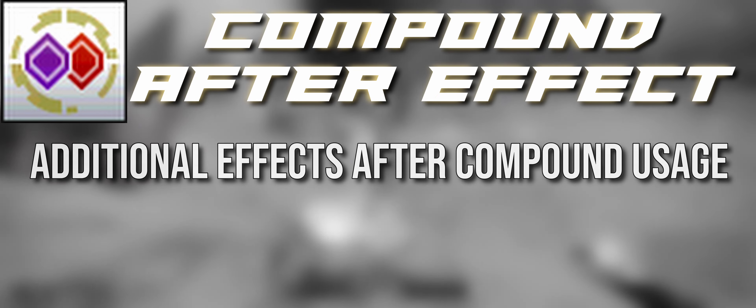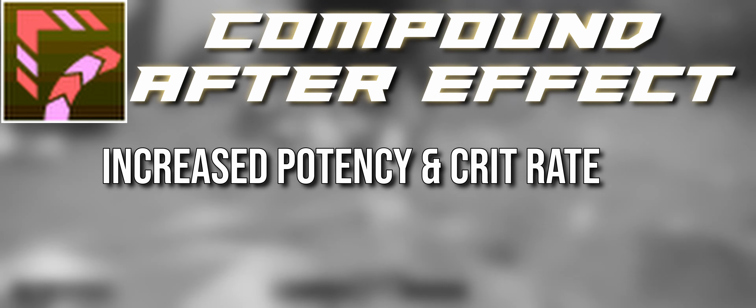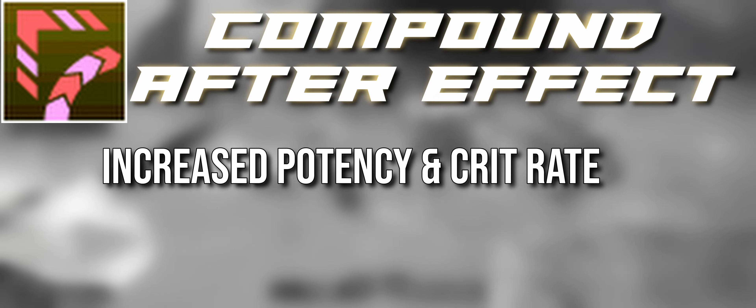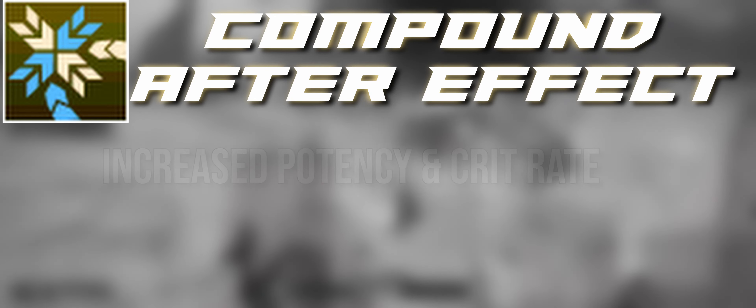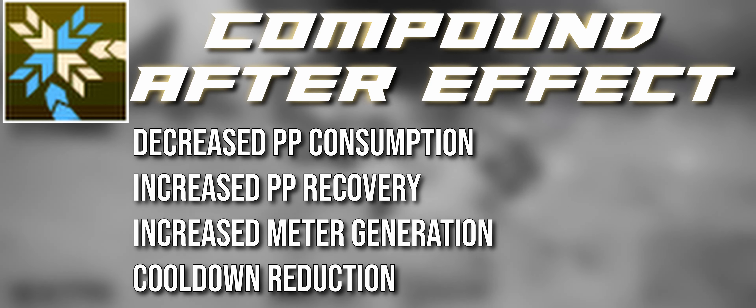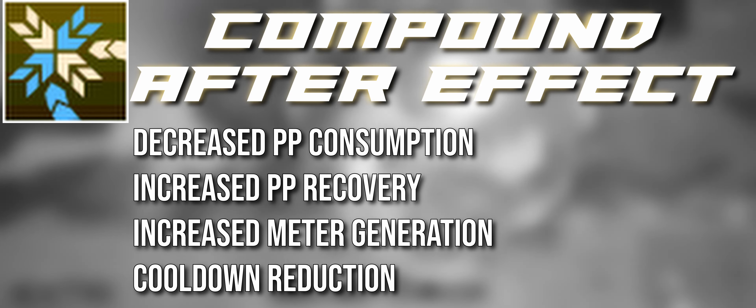After using a compound technique, you gain additional benefits at completion for 30 seconds. For example, using Fomelgan gives 5% potency increase and 5% crit rate increase. For Brantzen you would get 10% reduced PP consumption, 10% increased PP recovery, and 10% resource generation.